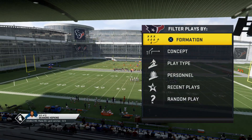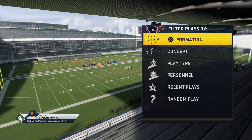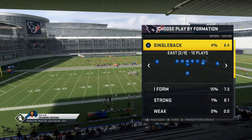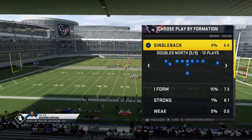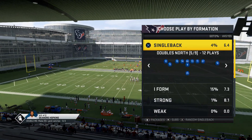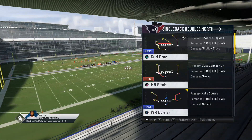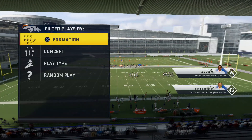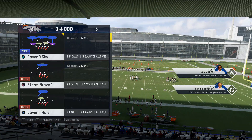Make sure you subscribe and hit the notification button for more because we post some fire stuff on this channel. The name of the play is going to be Single Back Doubles North out of the west coast offense. We're going to put our fastest guy here — in this situation that's Fuller — and the play is called Bench Switch.